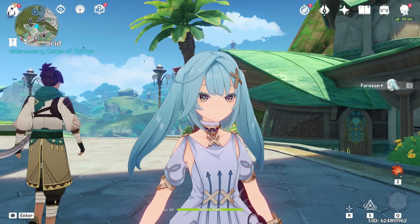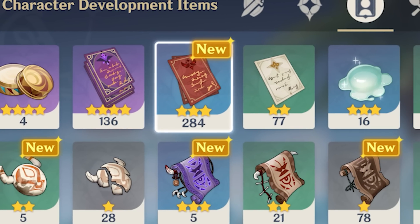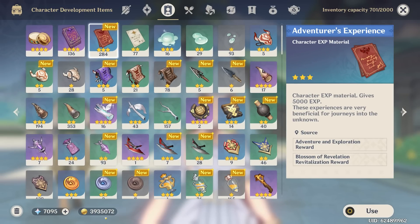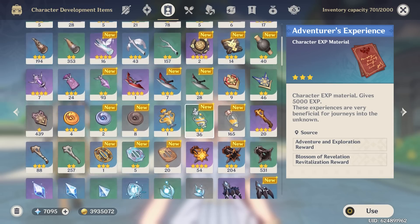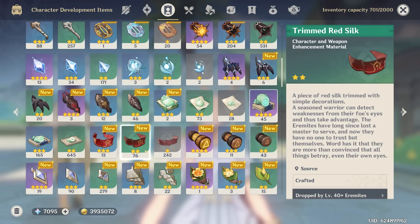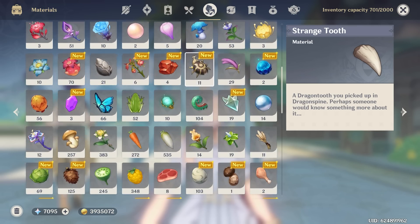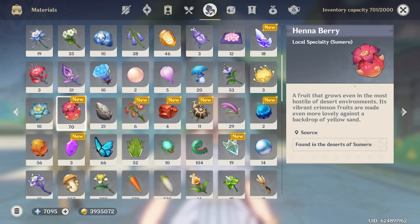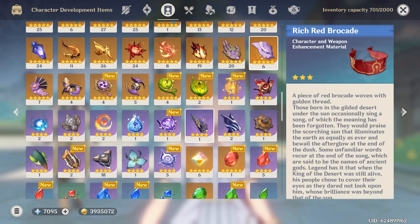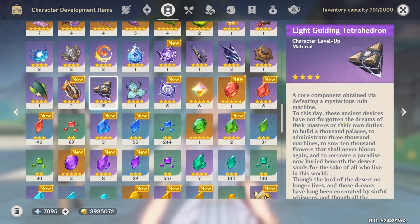Let's find out what materials we need. First we obviously need EXP books. We have 136 Hero's Wit books and 284 Adventurer's Experience books. Our Mora is sitting at a good 3.9 million. The next thing we need is some faded red headbands — we have 242 of the grays, 76 of the greens, and 13 of the blues, so we're sitting pretty in that regard. For her world material she needs Hunna Berries, and I have 70 of these. I'm going to need a tiny bit more, so we may have to do some co-op hopping. And her boss material — we're still a little low at 18. We need around 25 or 26 to fully ascend a character.